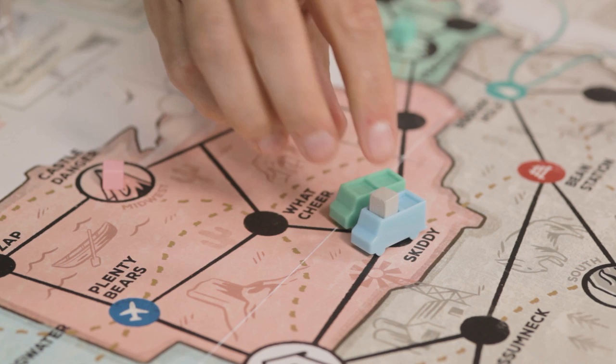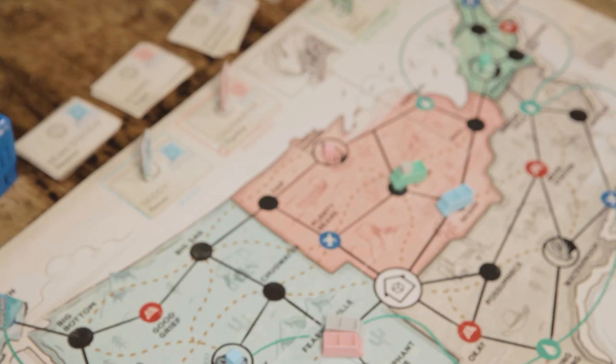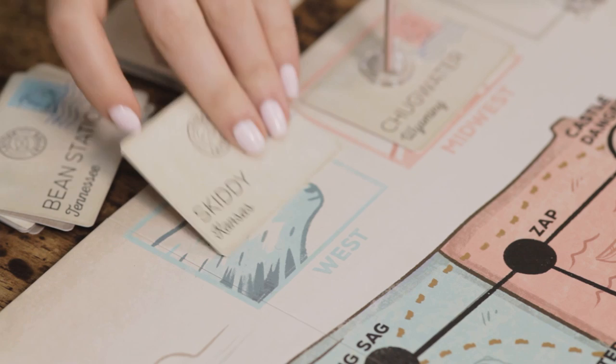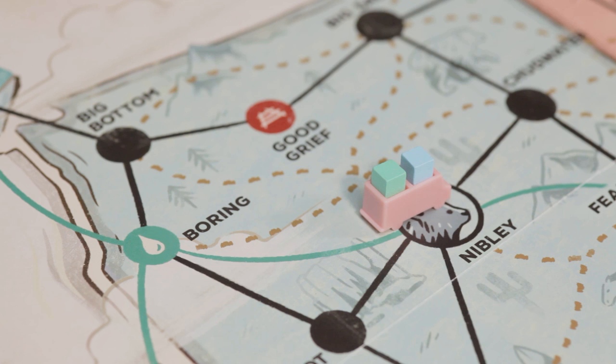You can't end your turn on a location that's occupied by another player. However, if you pass through a location that is occupied, you can assist them by taking one of their mail cubes, if they have any — you now own that delivery and take the card from them. In order to pick up a mail cube, you must land on the depot and not pass through it. Take that delivery card from the board and place the same colored mailbox on the delivery destination. You can only carry a maximum of two mail cubes at one time, so this truck is now full.